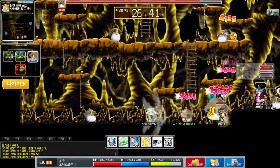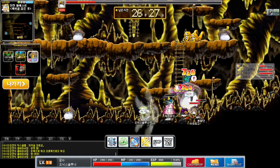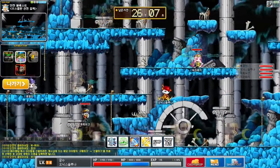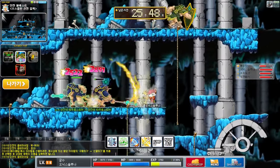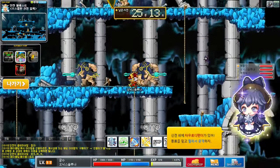Since archers have a larger attack range, you can maintain a distance from the bosses to attack them more safely. After defeating the zombie marshmallow, head to the bottom left portal and attack monsters here until you are level 17. Same as the thief, it doesn't really matter where you go as long as you have monsters to kill.